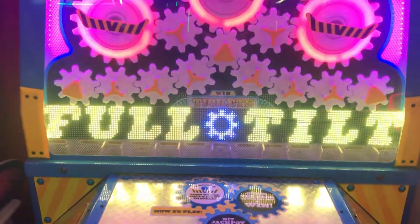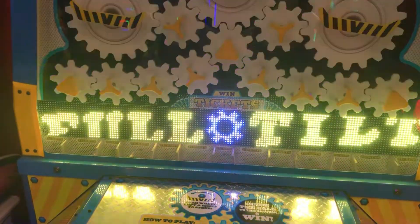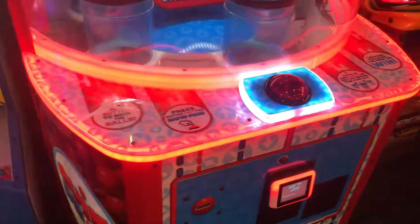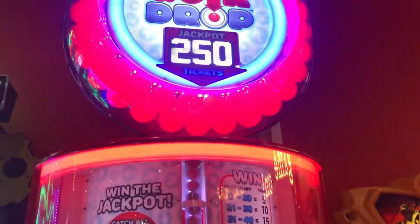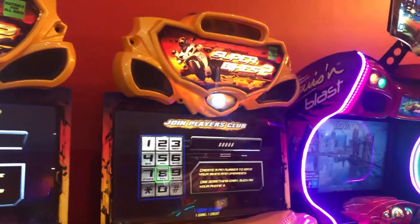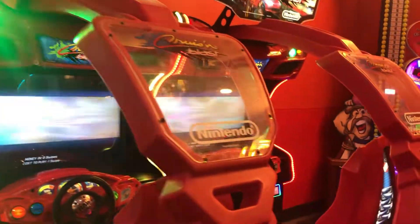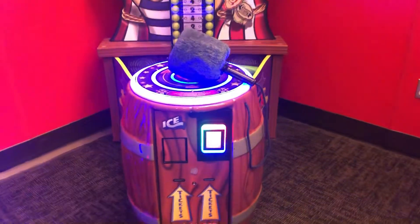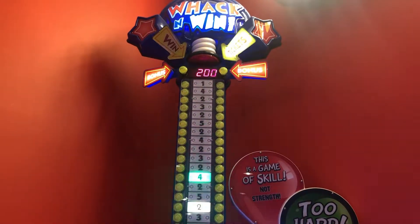Here is Full Tilt — the jackpot is in the middle, which is good. Here is Quick Drop and I believe it maxes out at $250. And then there's Super Bikes 2 — two of them. And then there are two Cruisin' Blasts. And we have Back and Win for two points, and the max is $200.